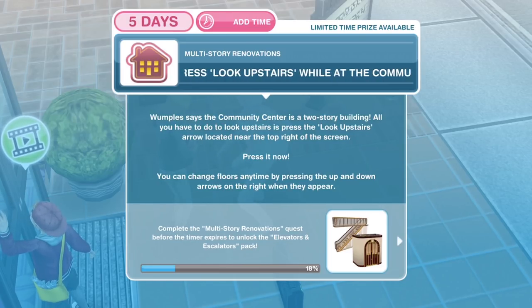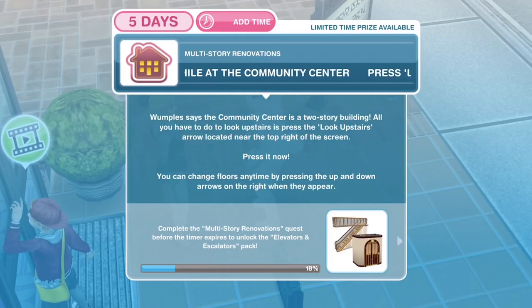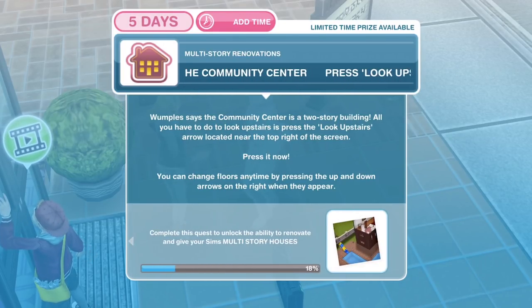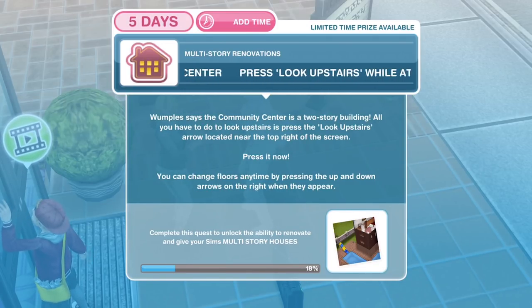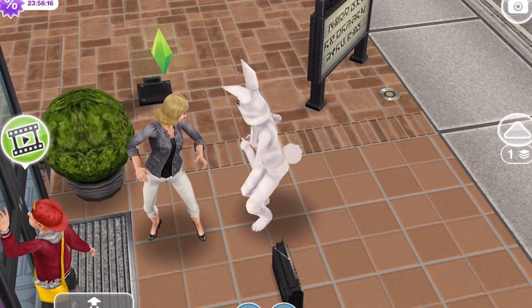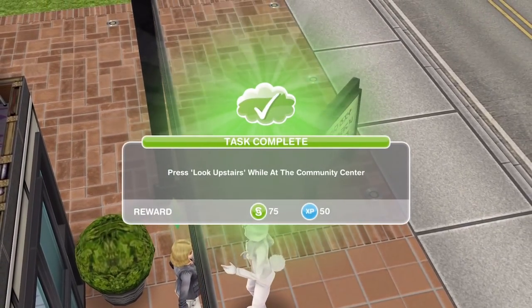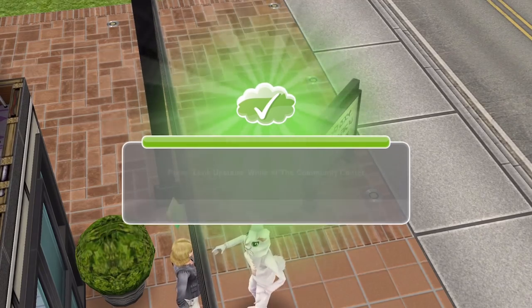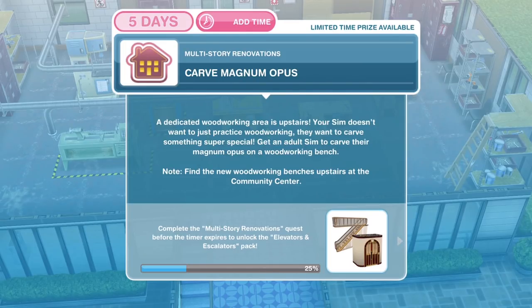Now we need to press 'look upstairs' whilst at the community centre. Wumpels says the community centre is a two-storey building. All you have to do is press the look upstairs arrow located on the top right of the screen. Near the top right it is flashing — let's click on that. That goes up a floor and that is task completed. Now as you can see, we can see the top floor.